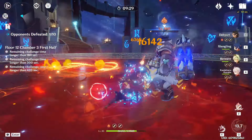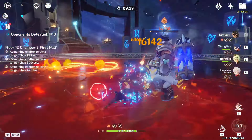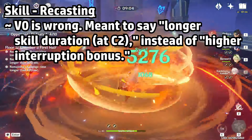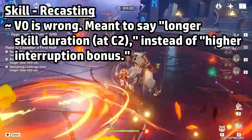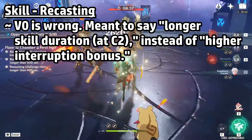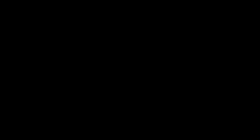Let's talk about her interruption resistance next. Why did they make the strongest level of IR limited to 9 seconds? I don't know. But the base level is not enough against some of the stronger enemies. So instead, that A1 passive gets moved to the base skill and buffed even further — no matter what, IR is at the highest level for the entire duration. This allows more flexibility in rotations now that your resistance isn't limited by a 9-second timer. I also think we can remove the recasting mechanic of her skill — the main reason to double-cast it was to get the higher interruption bonus, and since that's going into base kit, we don't need it anymore.